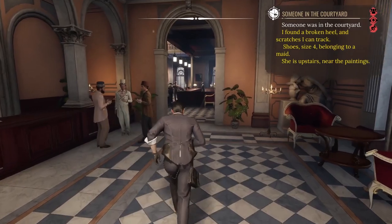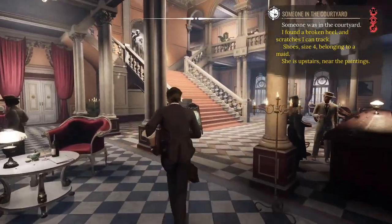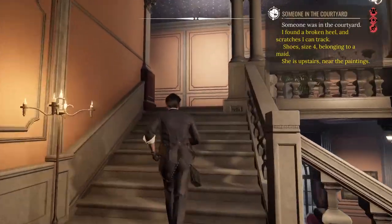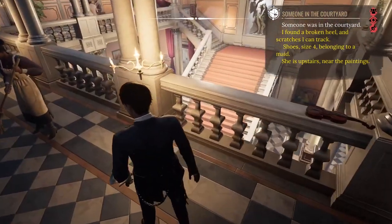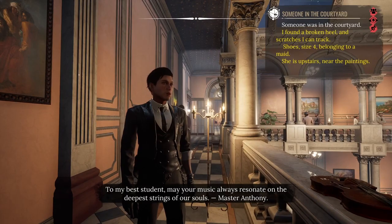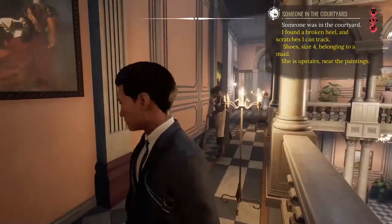We need to go upstairs near the paintings. There's quite a few paintings, but this seems to be the one. To my best student, may your music always resonate on the deepest strings of our souls — Master Anthony. There are plenty of references to other Sherlock Holmes things in here — like for instance, my room number is 221.